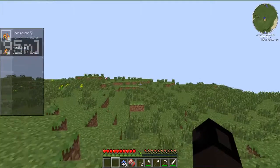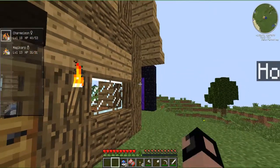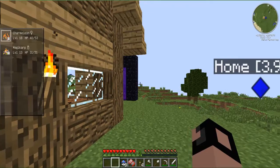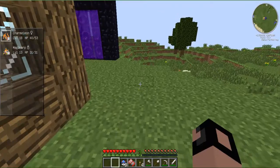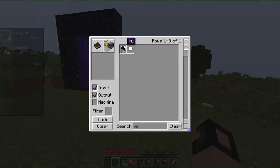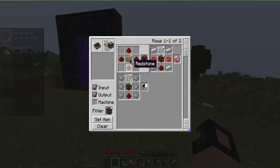Hey guys, I'm back again with Pixelmon episode 3. Today we're going to the nether to get some glowstone for our PC so we can go on a mad Pokemon catching spree! Let's just check the recipe again. You need a redstone lamp - you need aluminium plates, a glass pane, a redstone lamp, and glowstone. A redstone lamp is glowstone and redstone.